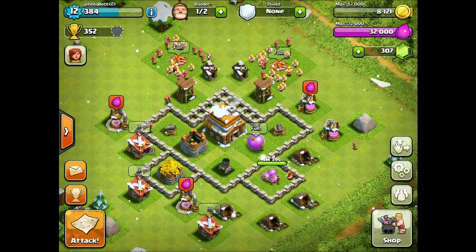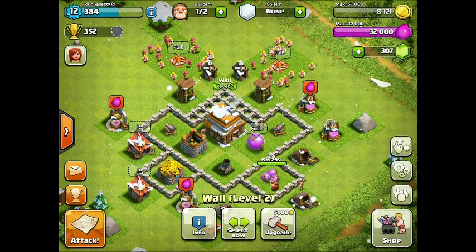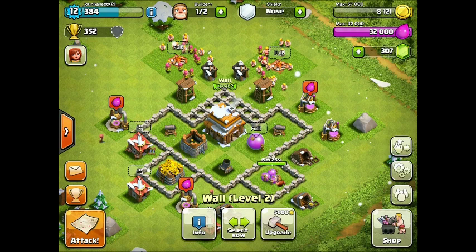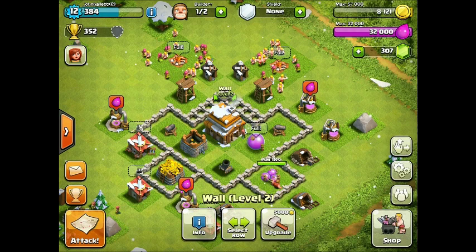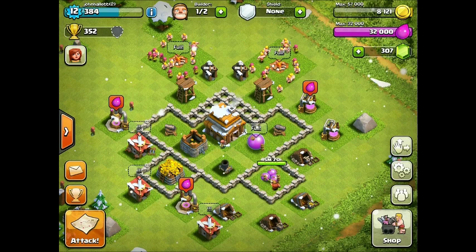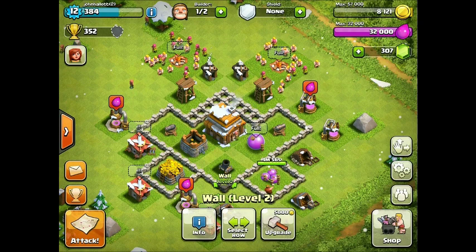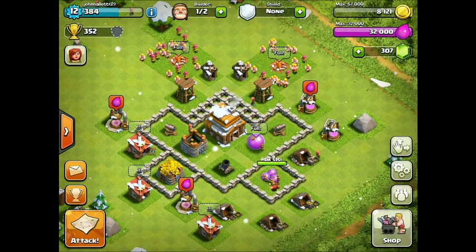We're going to make it hard for them. This base is kind of what you could call a southern teaser. I have 2 layers of walls in the back here, and those are for kind of throwing off the enemy. The front is really well fortified, so we kind of want them to attack from the front more than the back. A quick tip with upgrading walls: you want to always get the corners first if you don't have enough, because the AI on the wall breakers goes for corners.